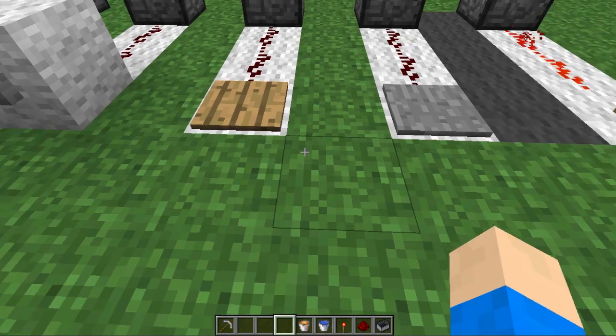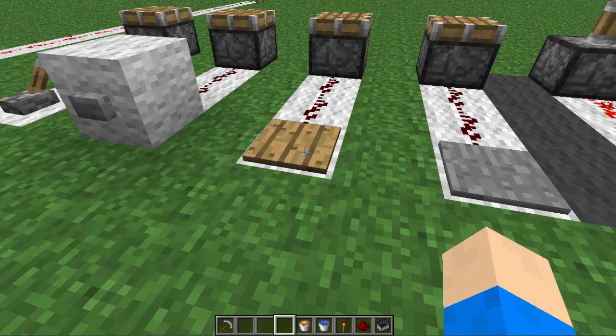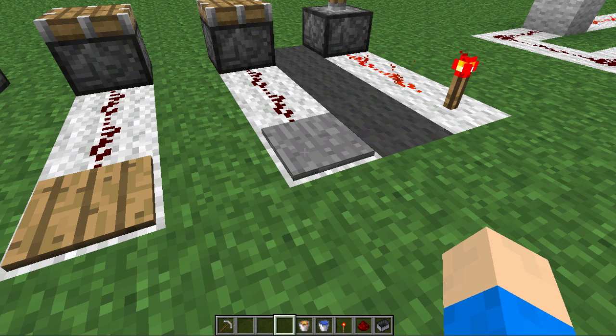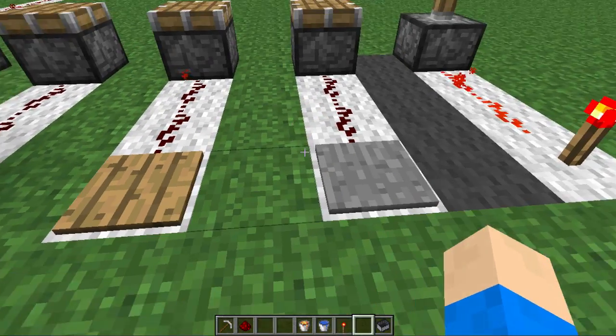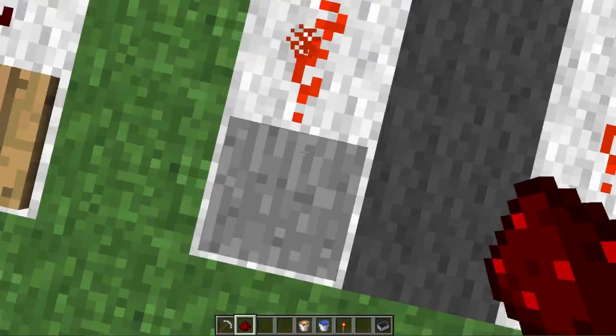The next two are pressure plates — a wooden pressure plate and a stone one. Wooden pressure plates are activated by anything trampling on top: items, mobs, or players. However, stone ones only work when humanoids or mobs go on top — so animals like pigs or zombies will affect it. If I throw a piece of redstone on the wooden one, it activates it. But on the stone one it does nothing; if I stand on it, it does.